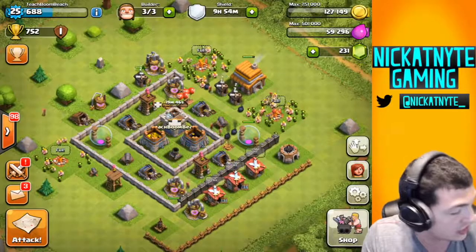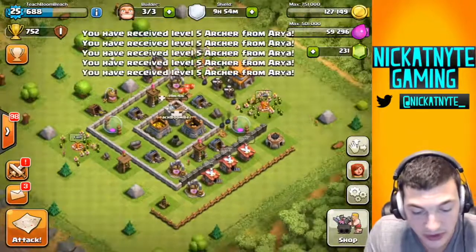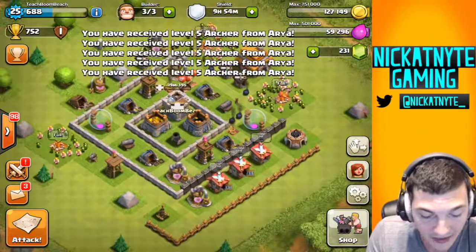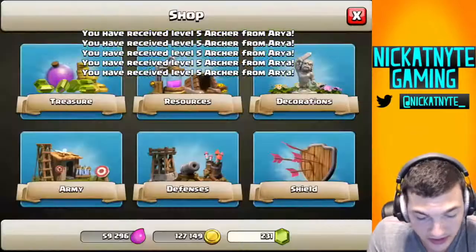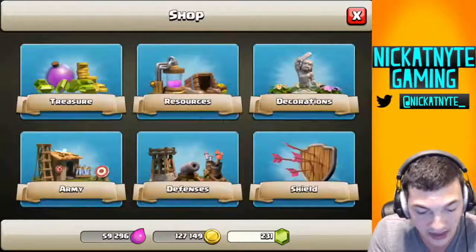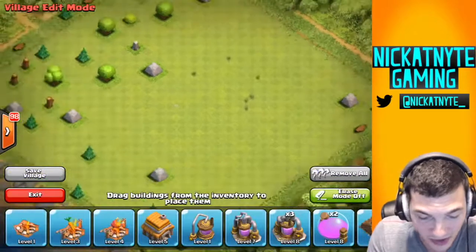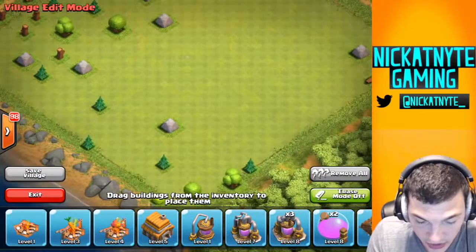Today we're playing Clash of Clans and after I lower my headphone volume, we are going to redo this base. As you can see I hit Town Hall 5 and I've got some brand new buildings. I can't build the wizard tower yet, can't build the spell factory yet, can't build the builders hall, so let's remove all this stuff and start working on these trees.